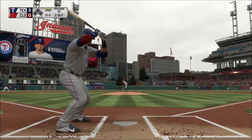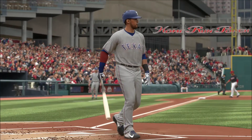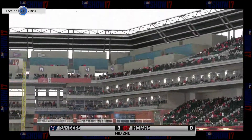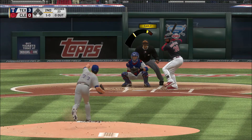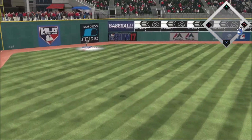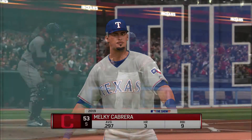Robinson Chirinos in now, the count holds at two and two, and he strikes him out, able to stop the bleeding as the side is retired. But the Rangers post a three spot, all coming on that three-run home run. The last thing you want to do is have base runners on and then give up a big ball. Pitch around the corners, make them chase, but do not walk people.